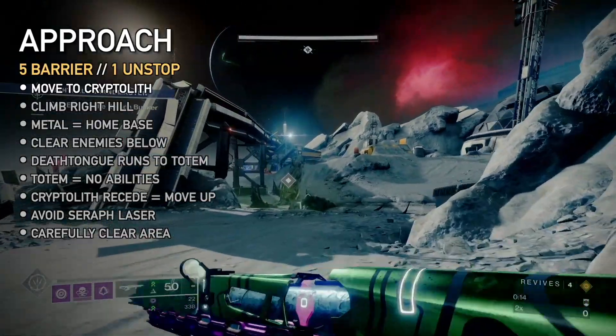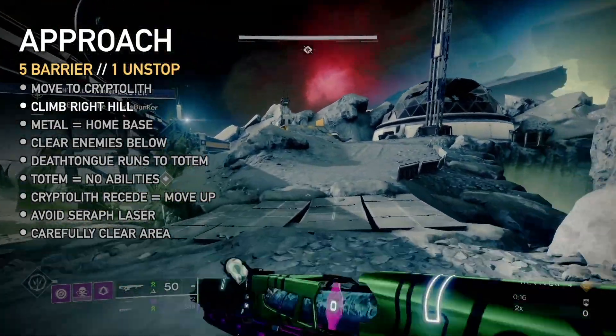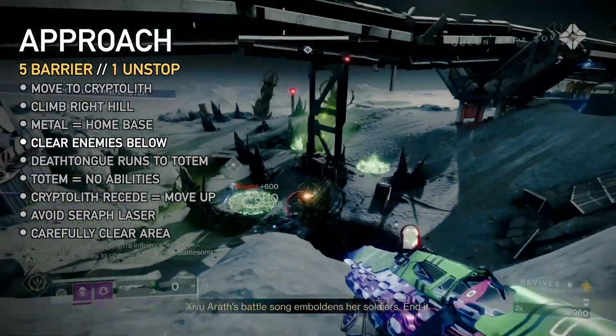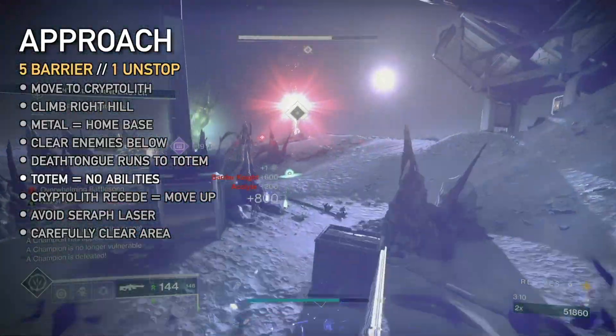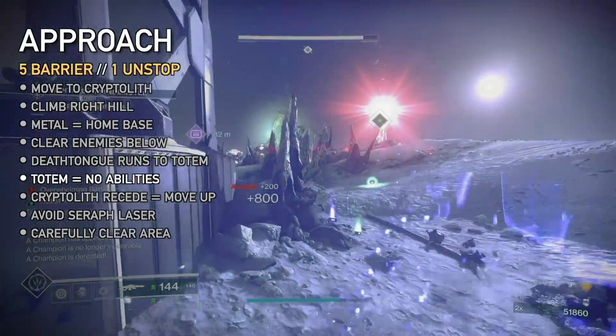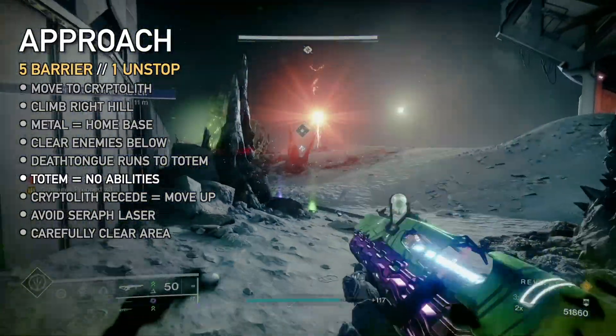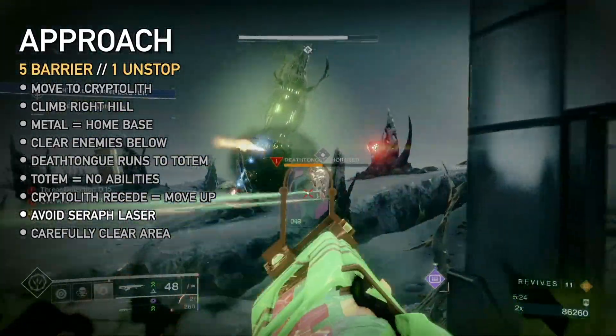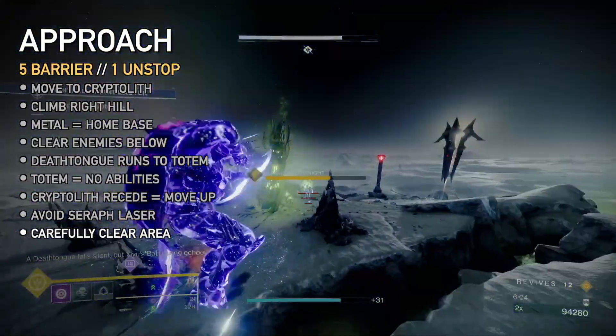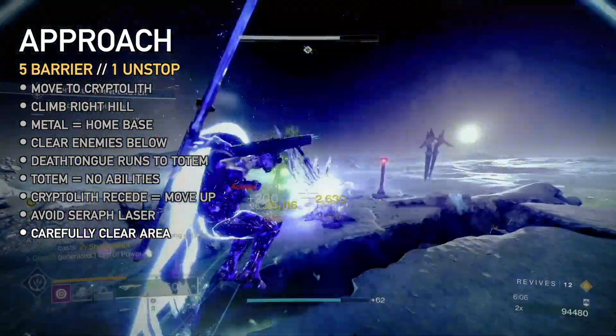Into the Strike: run toward the Hive Structure. When enemies spawn, climb the hill on the right — this is the meta ledge home base. From here, clear the area below of adds and champs. After killing two Barriers, a Death Tongue spawns and runs to the distant Hive Totem. If it reaches the Totem, super, melee, and grenade abilities won't work. Kill it to stop the effect, but there's no rush. Once the Hive Structure recedes, jump down but keep your distance. If the Seraph laser spots you for 15 seconds, you die — stay out of sight. Slowly, carefully kill ogres, champs, and a mini-boss Knight to clear the encounter.